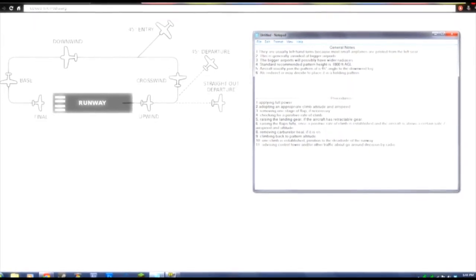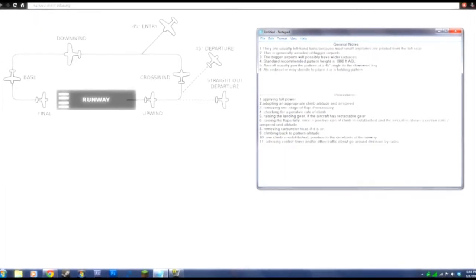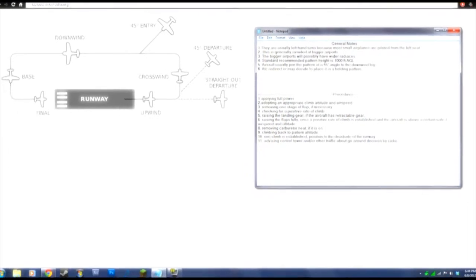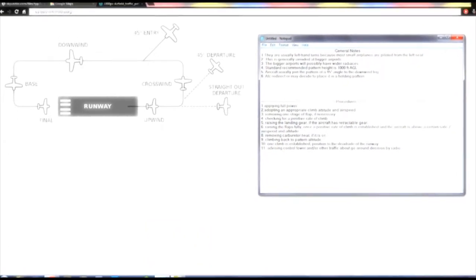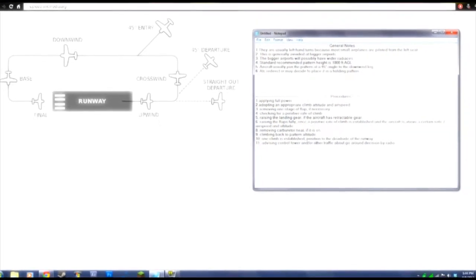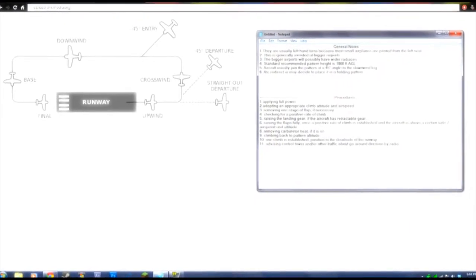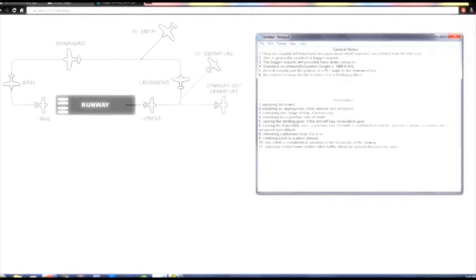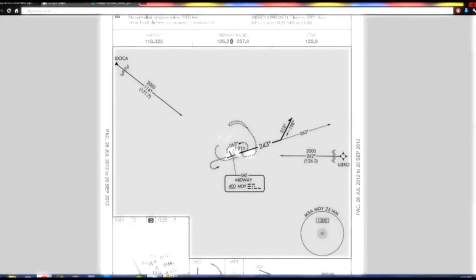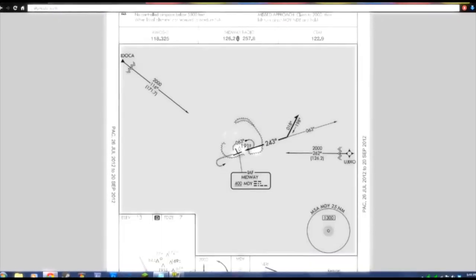I'll be using a lot of these terms: upwind, crosswind, downwind, base, and final. So with this chart here, you can familiarize yourself with that when I'm talking about it later on in the video. I'm still debating on whether or not to use the ATC traffic — they have a go-around option button when you have a set flight plan with them. We'll see how that works. We've got our nice little chart here to give us heading and stuff.